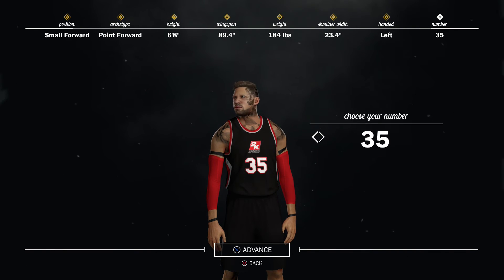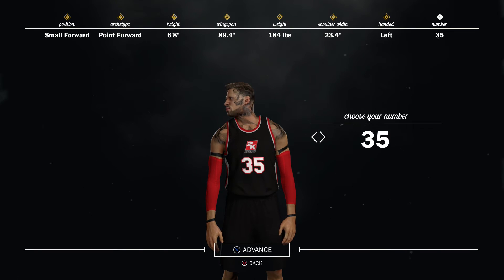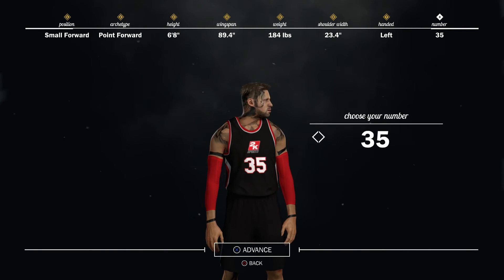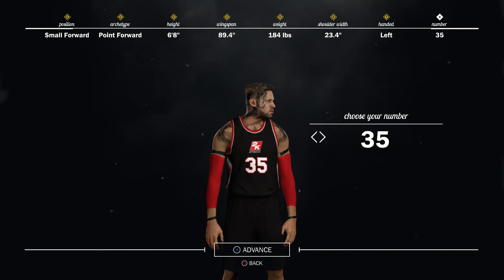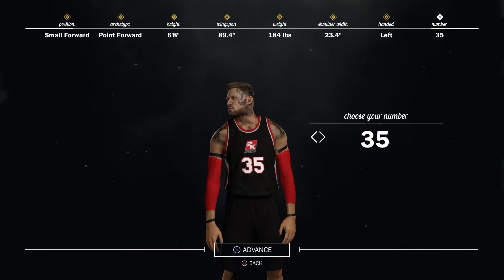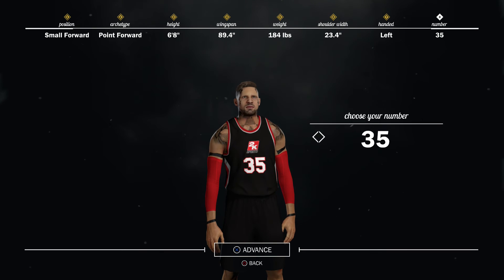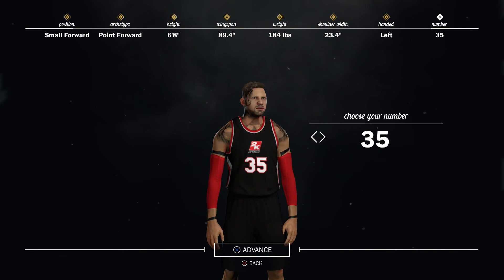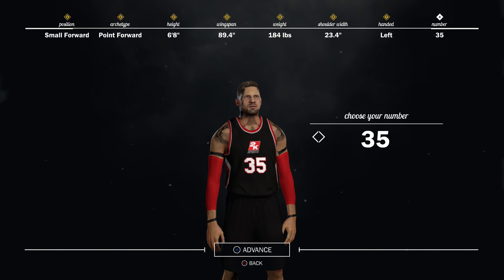I had the shot creator and the glass cleaner — my shot creator build wasn't great, but my glass cleaner build was insane. I honestly destroyed everybody in rebounding in every game I played, always pulled down the most rebounds, same in Pro-Am — it was just a beast build. But this is a point forward build if you guys want to switch it up, and it's honestly probably the best all-around build in the game overall.